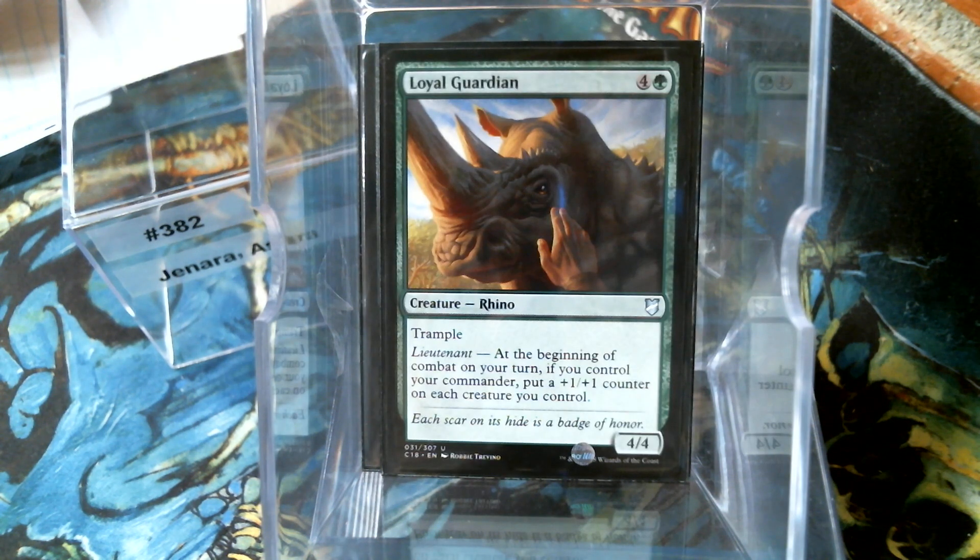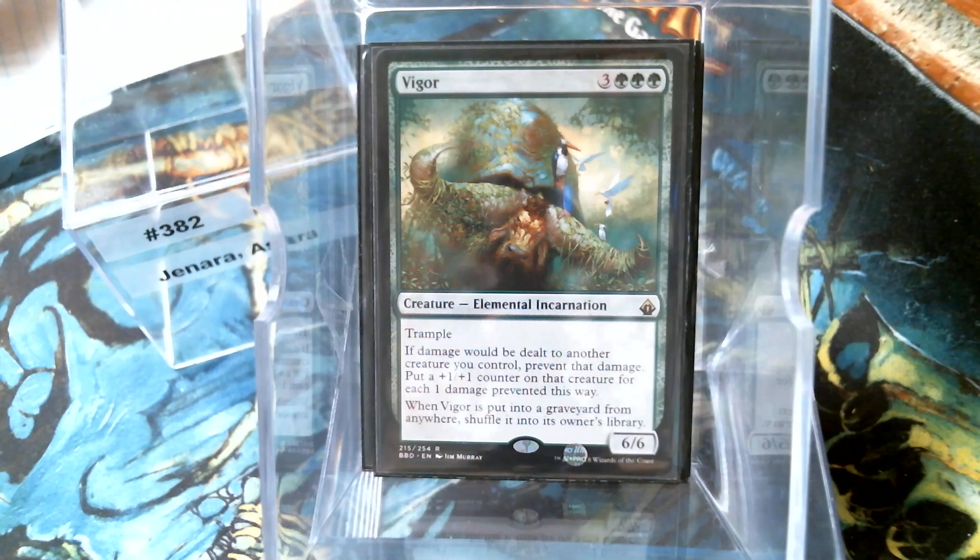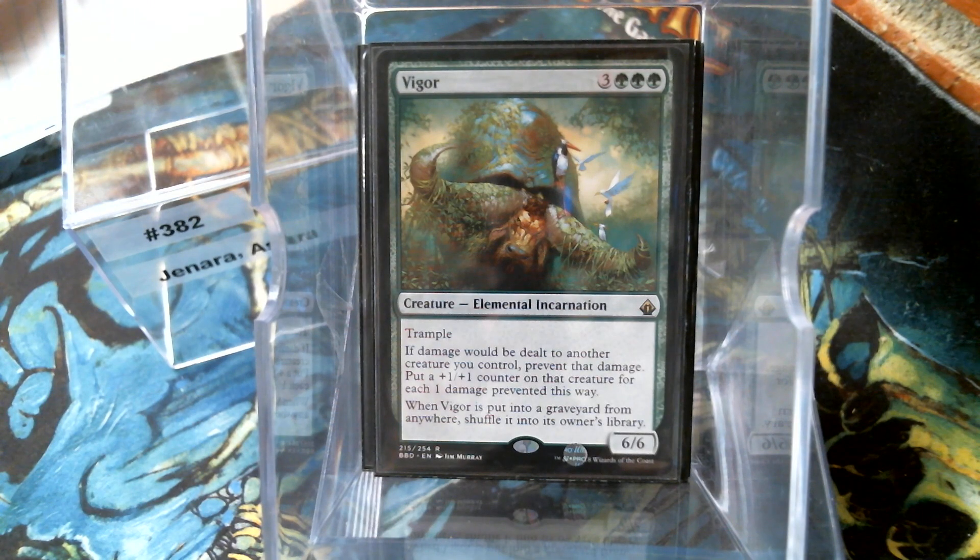Loyal Guardian - if you control your commander, it puts a counter on your whole team. Vigor - if damage would be dealt to your creatures, it prevents all damage, whether it's combat damage, spell damage, whatever. Just prevent the damage and your creatures get counters. Kind of makes me wish there was red in here for Pyroclasm-type effects, Pyrohemia especially.